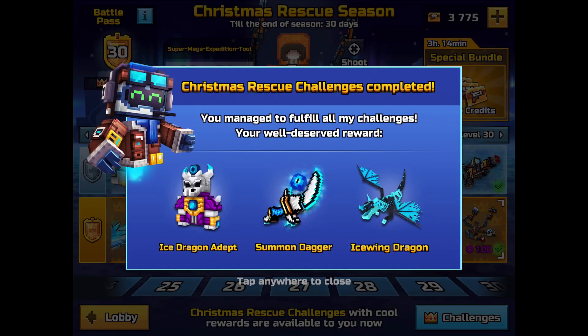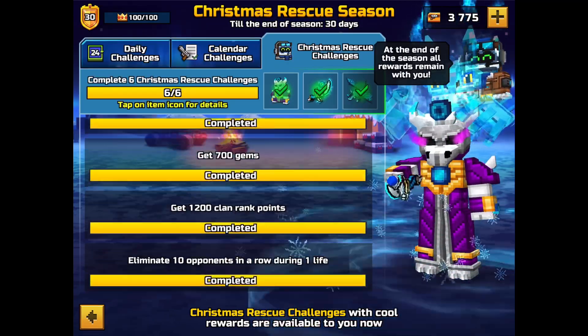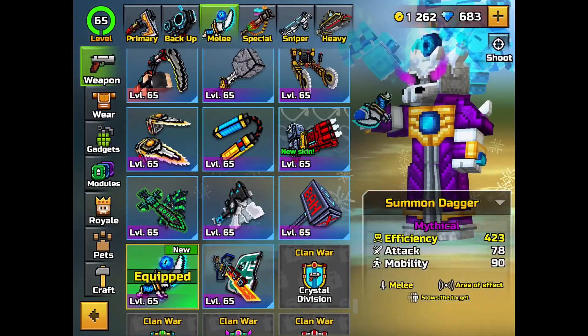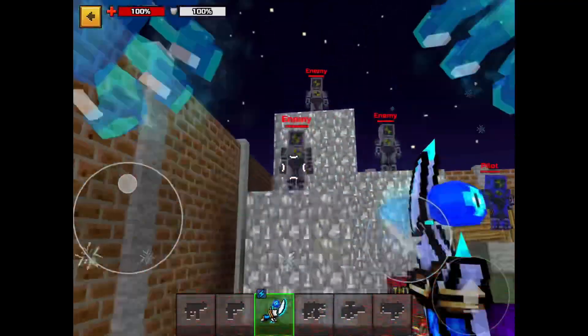So I got a lot of weapons, including the summon dagger. I completed the challenges five days into the past, and I just checked out the skin and played around with the dagger a bit. It's not that great — I didn't like it too much, but I'm still happy I got it.